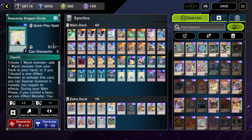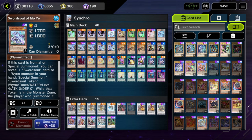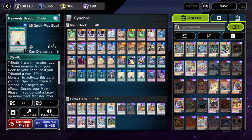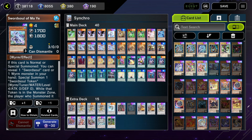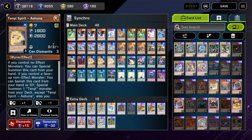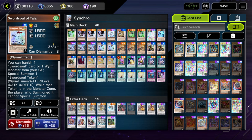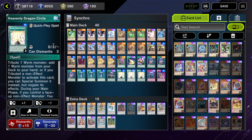Heavenly Dragon Circle is still really nice — it lets you dodge Veiler and Imperm, which is the biggest problem on Moje, and still lets you go into Chi Shao afterwards. It's also sort of consistency: there are only about nine copies of Moje in this deck, so you can't really use Ashuna plus another Teni to access Chi Shao that way without Monk. Worst case, Heavenly Dragon Circle is just more copies of Moje, or Taya, or Longa — it's pretty nice.